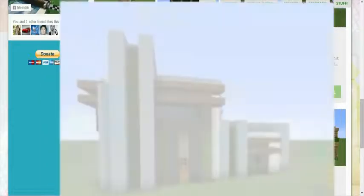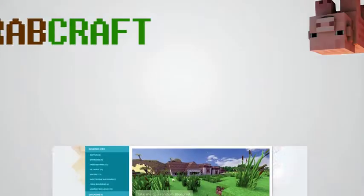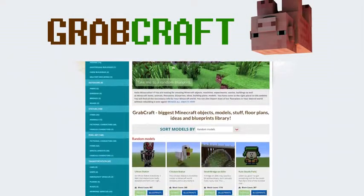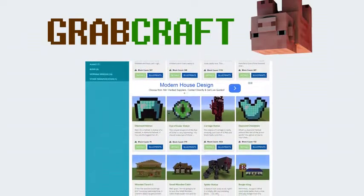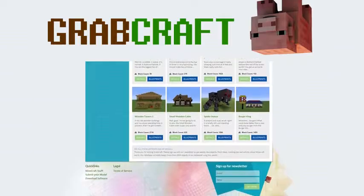statues, machines, houses, skyscrapers, and even gardens. We have thousands of objects in our database and you can build all of them easily to your extraordinary Minecraft world. Just write www.grabcraft.com in your browser and use the opportunities you'll find.